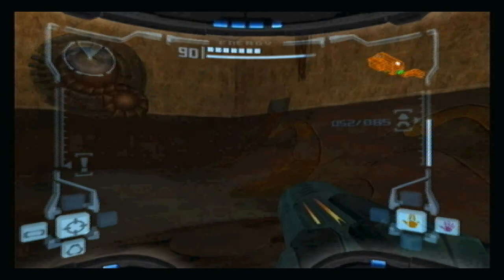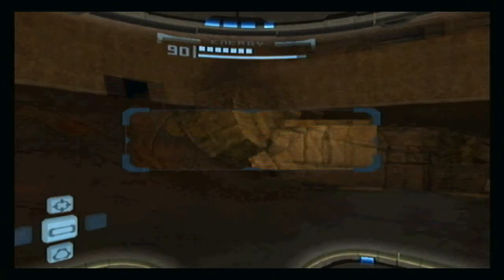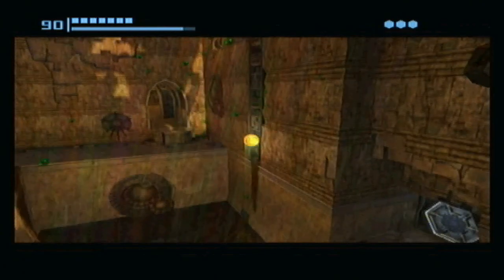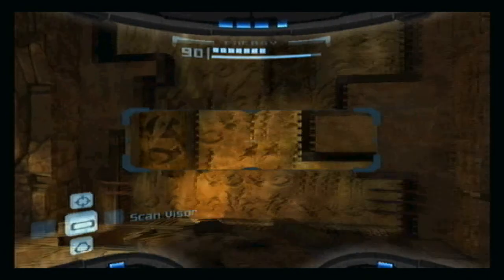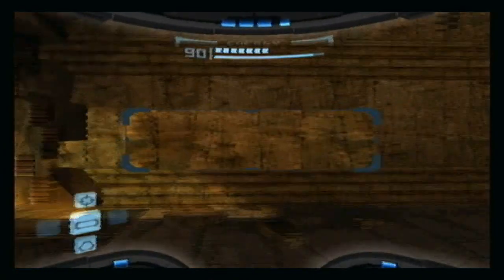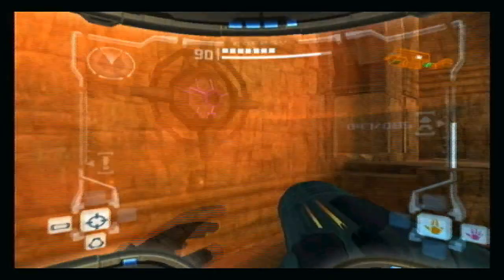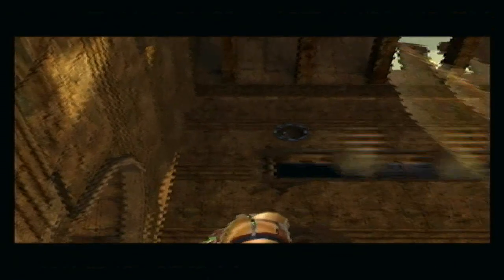I need to remember what to do in this room. I think we have to use a super missile on something to activate these tunnels on the wall — actually, they're not tunnels, they're spider ball tracks. So we need to basically reverse the spider ball tracks. There's a whole bunch of Chozo lore in here but I'm going to scan them for the 100% scanning. I think it's this one here we have to shoot out with a super missile — that should activate the spider ball tracks for us.